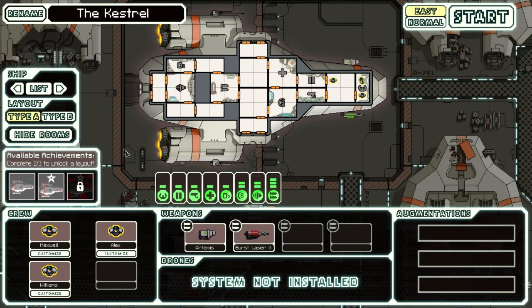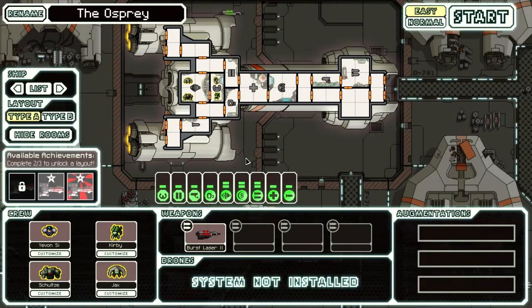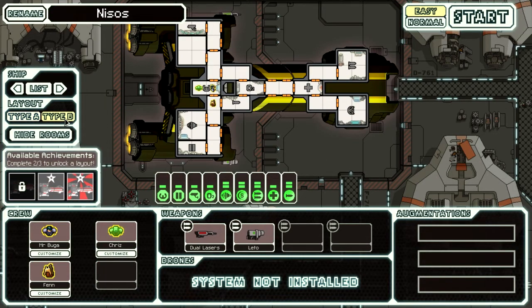Now we're going to jump back to the hangar and take a look at Type B — the Nisos, I guess that's what you call it. You unlock this by getting two of these three achievements: Artillery Mastery — get an extra five kills in the Federation Cruiser without upgrading your weapon system. I did that — it's not particularly difficult. Let's just hope it's not something you have to rely on.